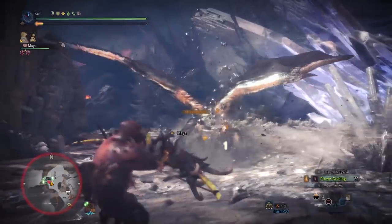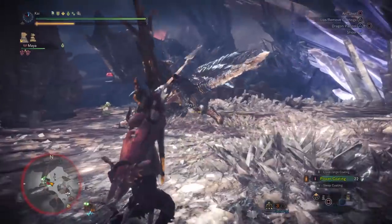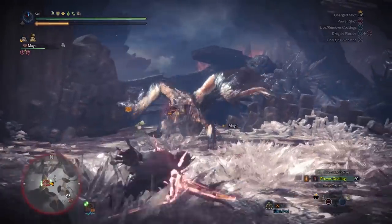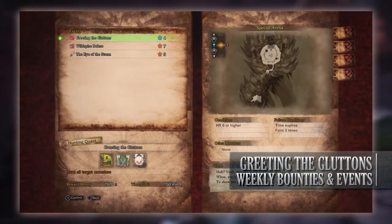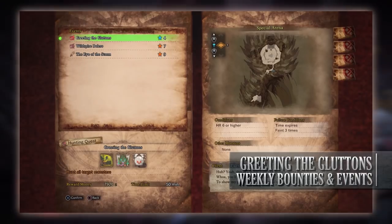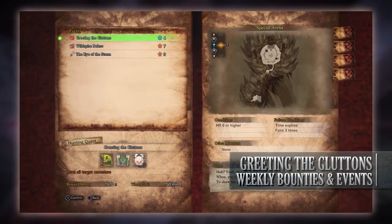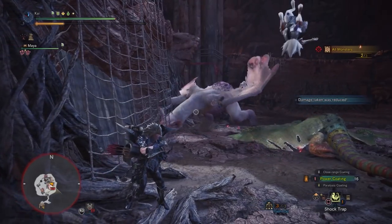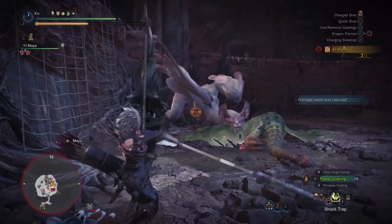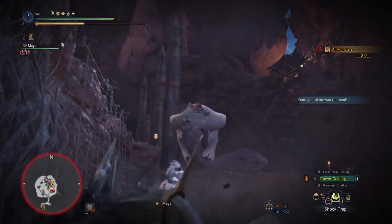The limited bounties aren't too hard, although the slay Kushala one could be quite tricky. Moving on to the console event quests — we only have 3 of them this week, however 2 are quite interesting. First is Greeting the Gluttons, my personal favourite event quest. This is a 4-star low rank quest that requires hunters to be hunter rank 6 or higher. It has players taking on a Great Jagras, Pukei-Pukei, and Paolumu in the special arena. The reason I enjoy this quest so much is the rewards you get from it — upon completion you will receive a lot of meal vouchers that can be used in the canteen.